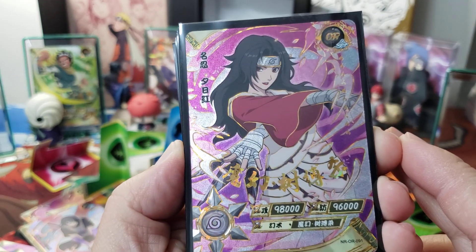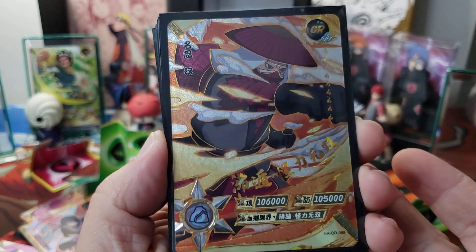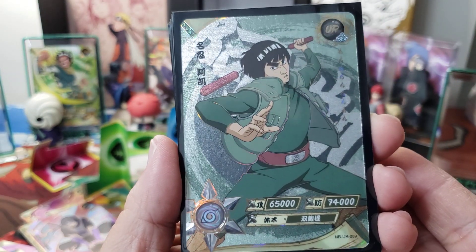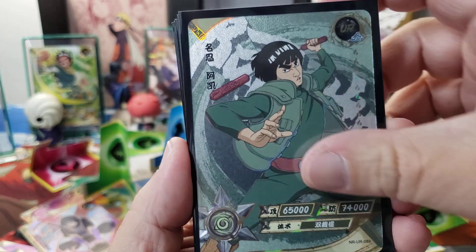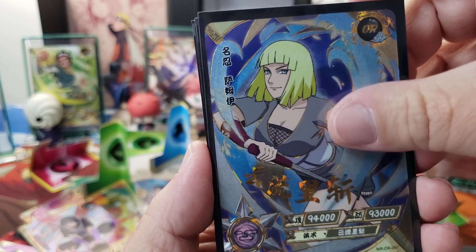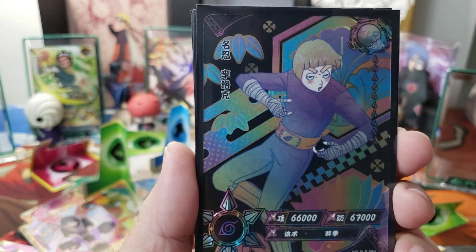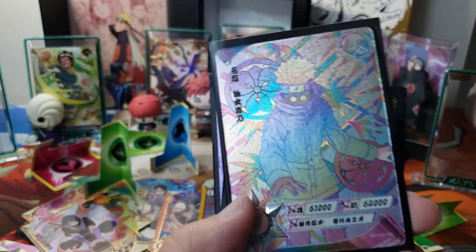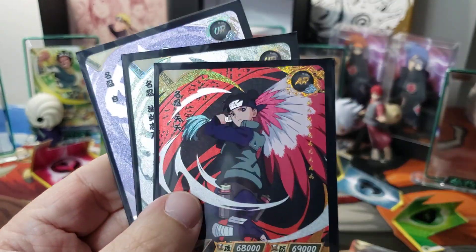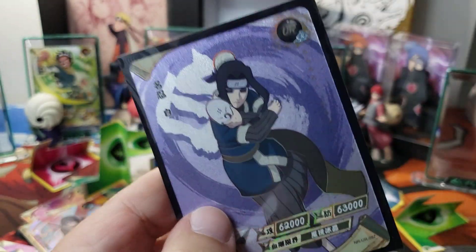The first one is this awesome OR of Kurenai. Then we have this OR hit of this bro — the helmet dude. Then we got this awesome UR of Maito Guy with his nunchucks about to smack someone. And then we got this lady with her knife thing. Then we got this awesome drunk Rock Lee — look at him, he's having too much fun. Then this positive Shino SLR2, and this AR of Ten Ten, and this Shino again, and this Haku.